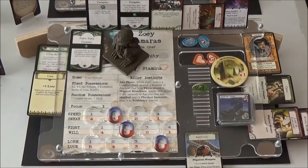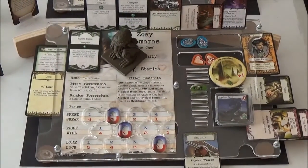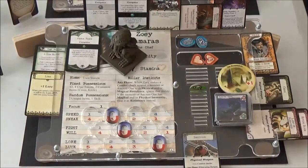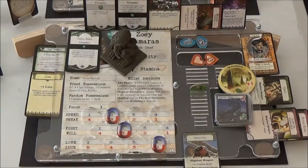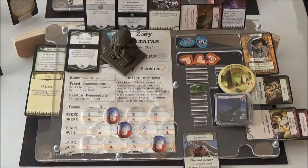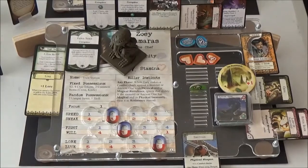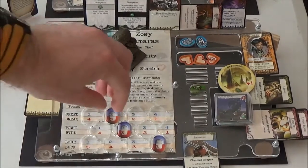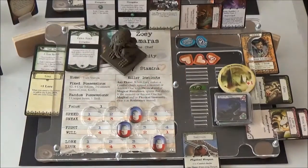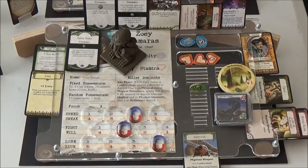Here we are with Zoe. First thing we're going to do is refresh a healing stone and then exhaust it again — I forgot to do that last time — and she's going to get an extra stamina. So she's now up to five. She's just coming out this turn, so we'll use one focus to put her speed up, and then hopefully by next turn, when she actually gets to move out into Arkham again, she'll be back up at four.